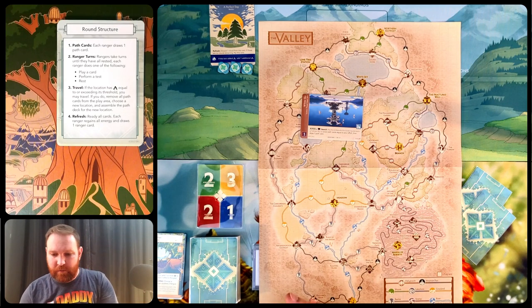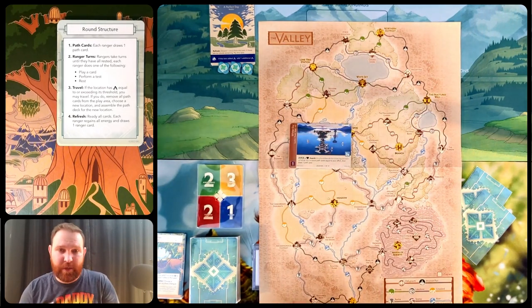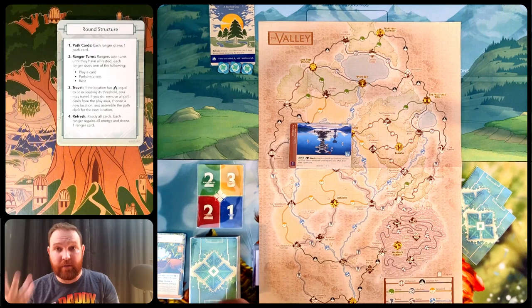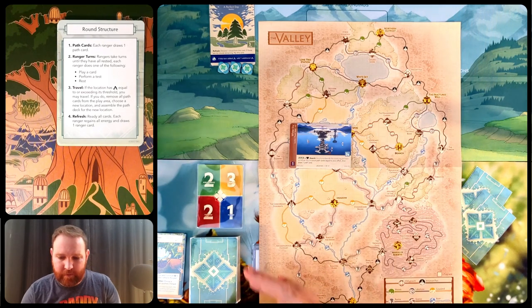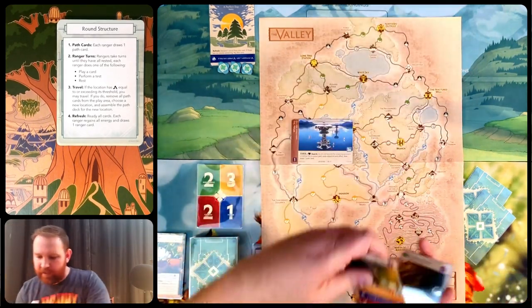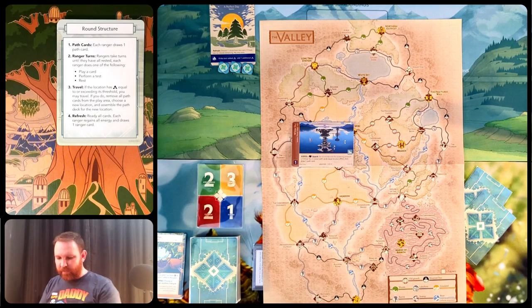So the new path deck replaces my previous Lone Tree Station plus Woods deck. Kisi Voss was from the Valley Set, High Pimpot was from Lone Tree Station, and the Sitka Buck and Wolfhound were from the Woods. I put the rest of the old cards away. My new location is White Sky, which also has a presence of one and a threshold of three progress. It has an awareness plus search ability to scout the shores beside the towering parasols of White Sky, scout path cards equal to your effort, then draw one. The arrival setup says to read entry three, and the lead ranger draws a path card.